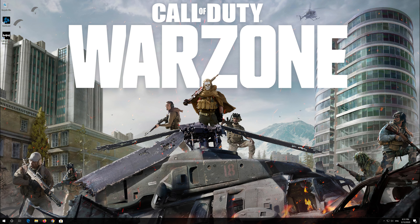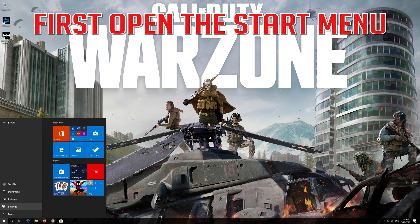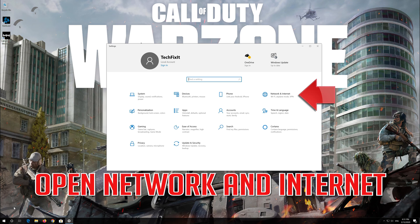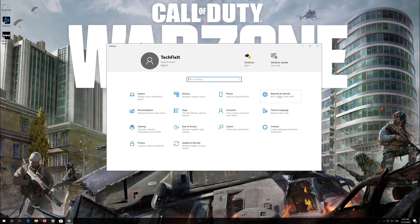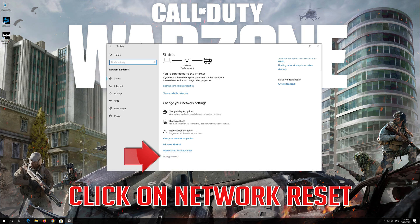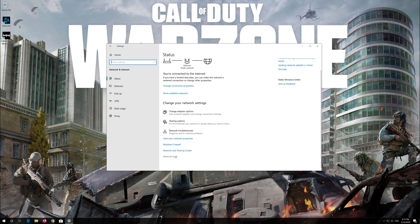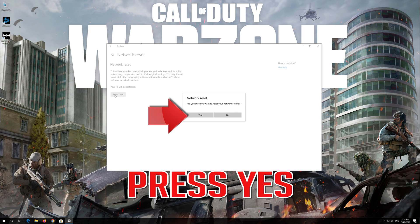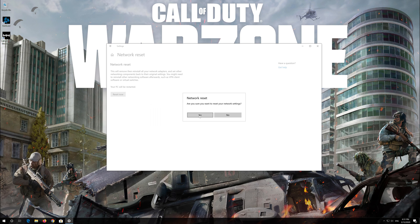If that didn't work, first open the Start menu and open Settings. Open Network and Internet and click on Network Reset. Press Reset Now, then press Yes. Now restart.